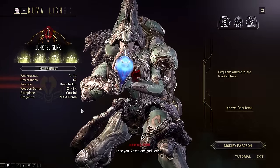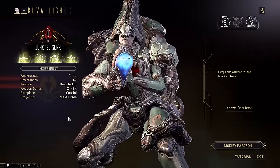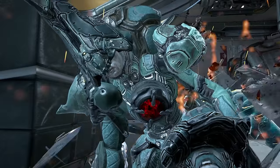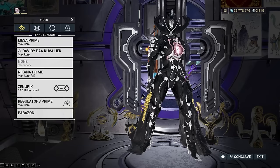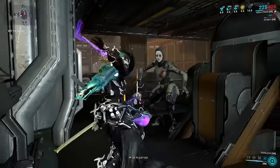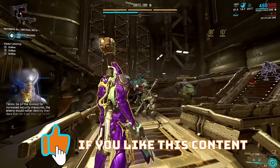Keep in mind that you can only have one active Lich at a time. If you want a new Lich or weapon, you have to go through the process of vanquishing or converting your Lich to start spawning new Kuva Larvelings. You only need to use your progenitor frame when killing your Kuva Larveling and spawning your Lich — once you start hunting your Lich, you can use whichever frame you want.